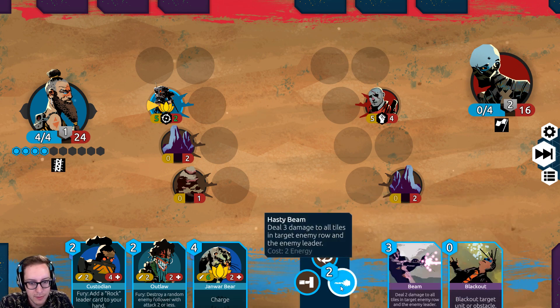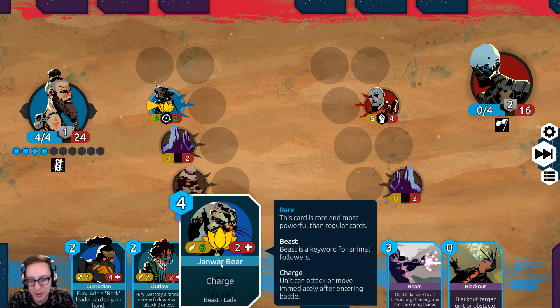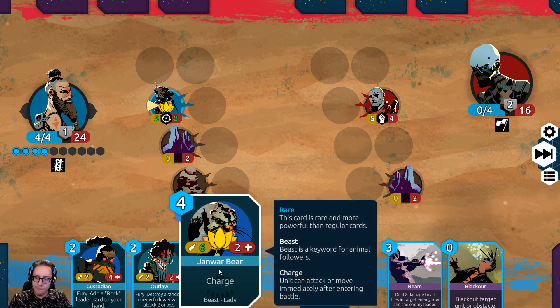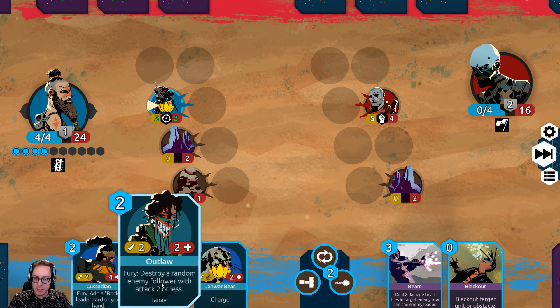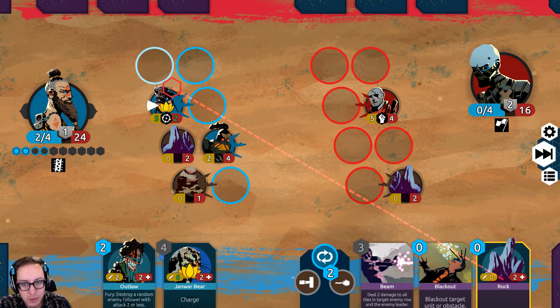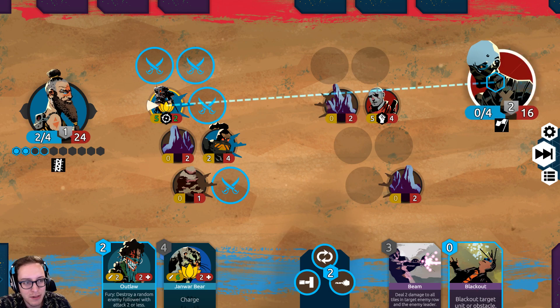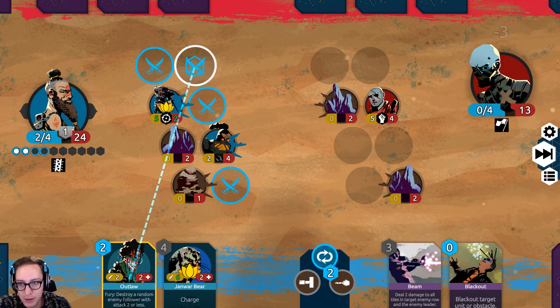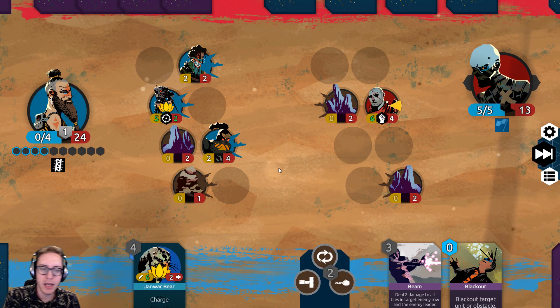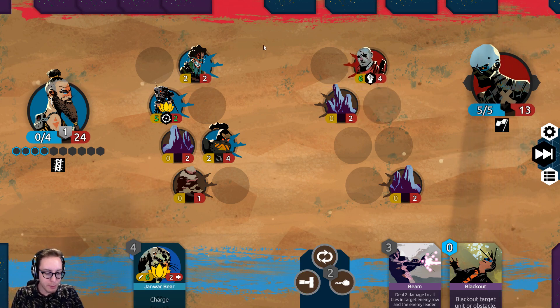I'm still going to play it and Bolster it — I hope they don't have anything to kill it. It doesn't look like they do. We drew it anyway. We could play both of these — I think that's what we're going to do. Let's put it in front of his unit so he has to move. We'll put this up here. We don't want to put both 2 HP units in the same column, because if they have column damage they'll both die.